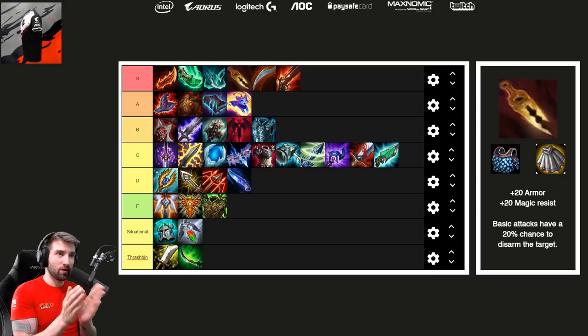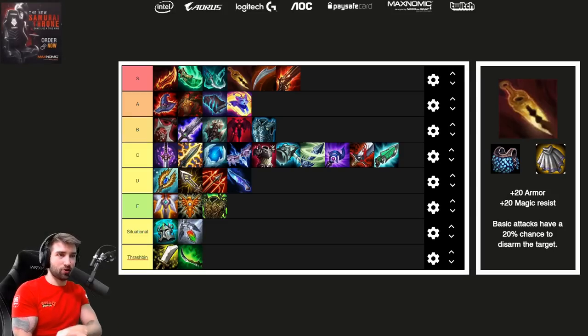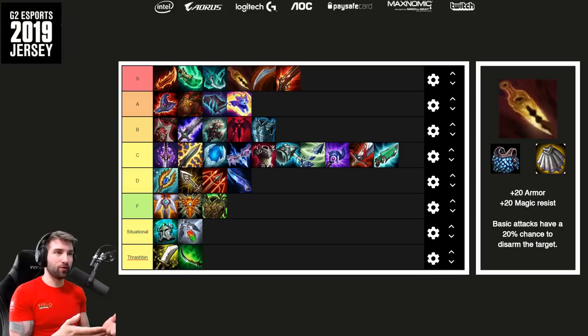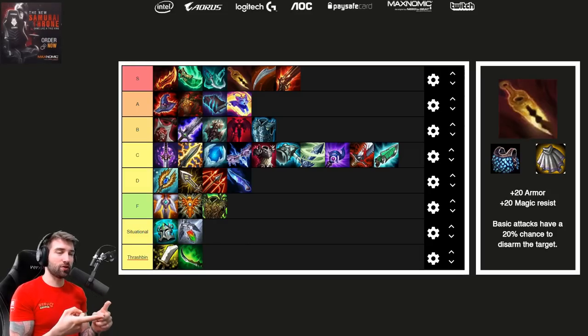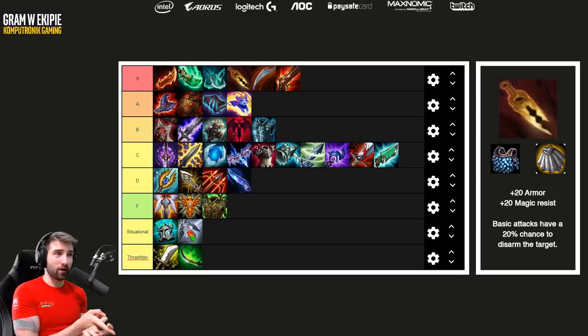Disarm is also specifically good with Volibear, because Volibear with his ultimate applies on-hit effects to many characters at the same time. Volibear with attack speed and disarm is a great combination. By default Volibear has very high HP and is a Brawler, so he's very tanky and will likely get to his ultimate and benefit from the disarm. Swordbreaker is a fantastic item and very easy to build because it only requires Chainmail and Negatron Cloak.